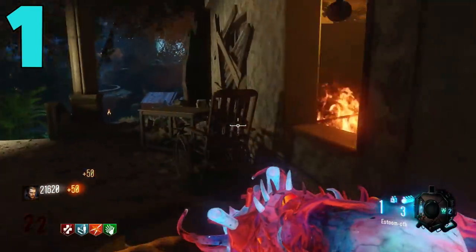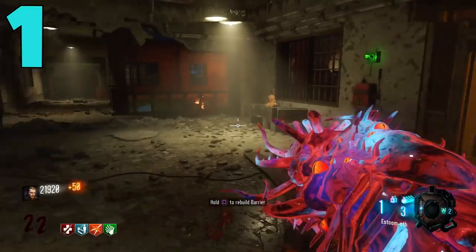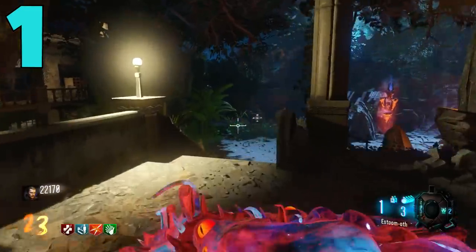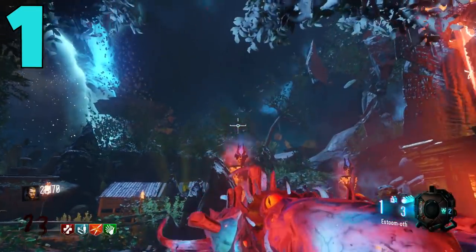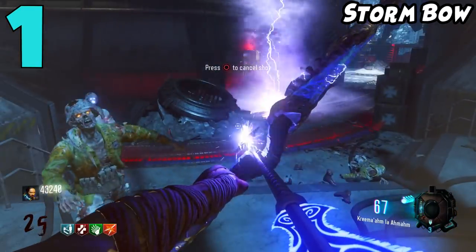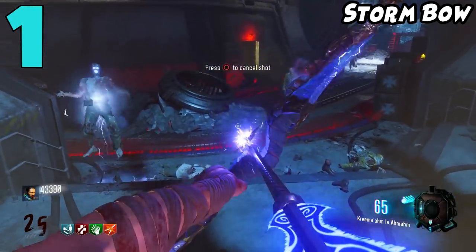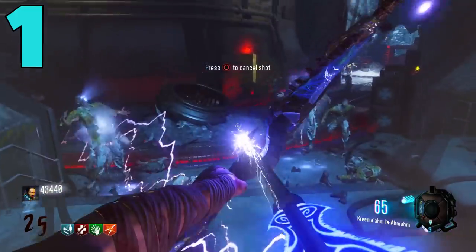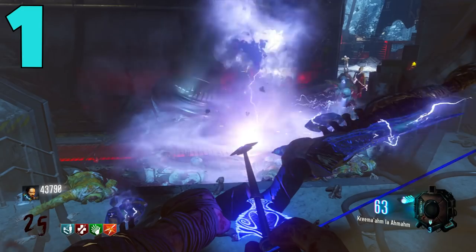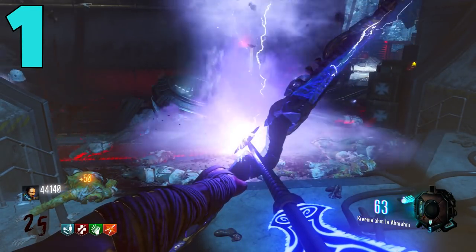Coming in at number one — the one weapon in all of Call of Duty Zombies that just takes absolutely no skill to use, and honestly my dog could probably use this gun effectively — that weapon is the Lightning Bow on Der Eisendrache. I was kind of in between putting the Apothicon Servant here and the Lightning Bow, but the Lightning Bow is just too easy to acquire and once you get it, it literally takes no skill to use.